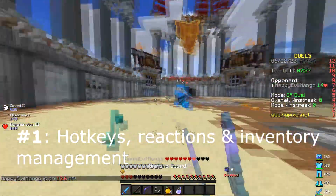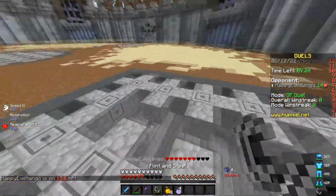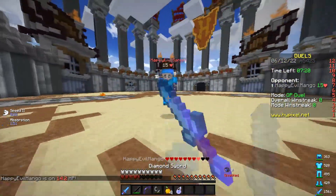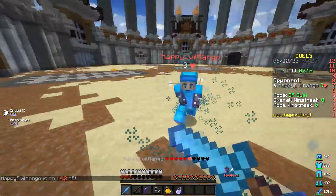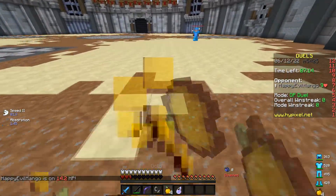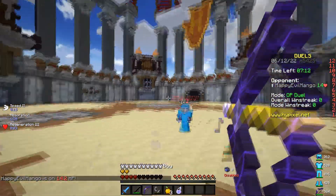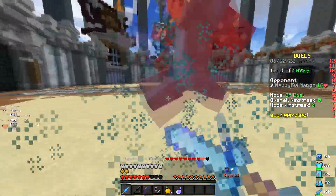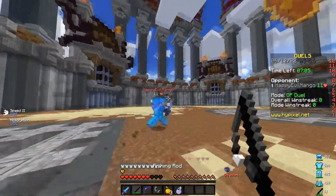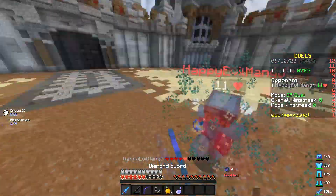For example, for me, the fourth slot hotkey is on mouse 4 and the last slot — so the ninth slot — is on mouse 5. So I can block clutch, I can water bucket clutch. You really need to have very good hotkeys. And timing these hotkeys with your reactions is also incredibly important. There were times where I basically won the game because I clutched.